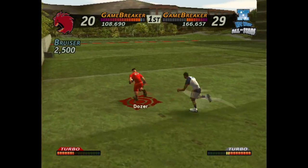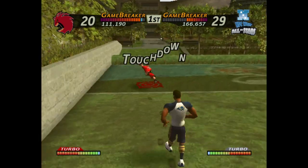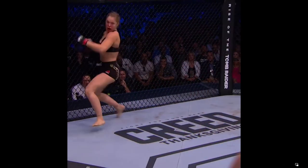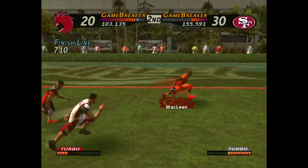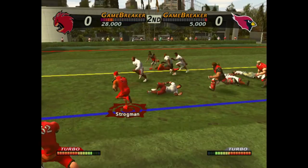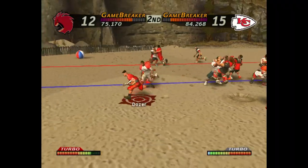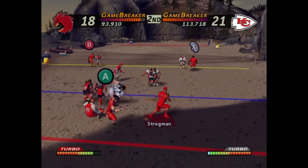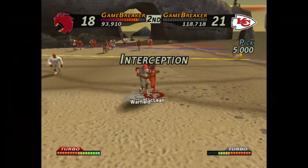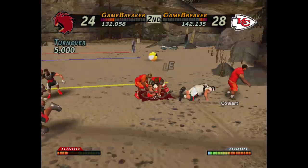Nothing in life beats juking your opponent so badly they crash into a wall. Leaving behind the defense and taunting all the way to the end zone is something I'll never get tired of. Styling on your opponent is a bit of a dick move, honestly, but it's encouraged — it fills up this meter. When the meter is full, you have a game breaker. Game breakers increase all of your attributes. On offense, it makes you practically unstoppable. On defense, almost every hit is a guaranteed fumble. When you activate it, it's hype, and players even shout out some things that can be taken the wrong way.